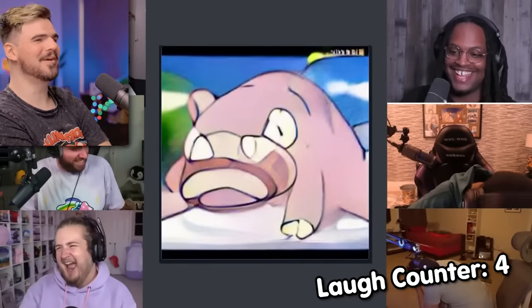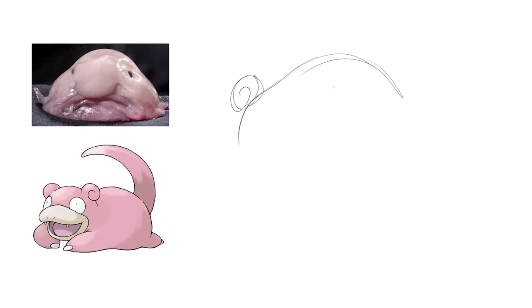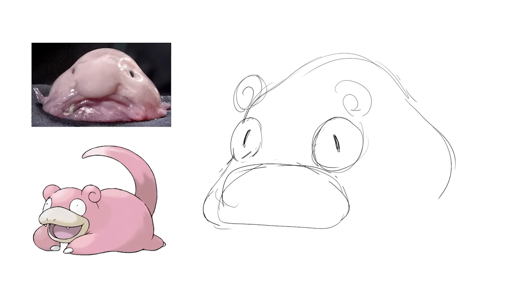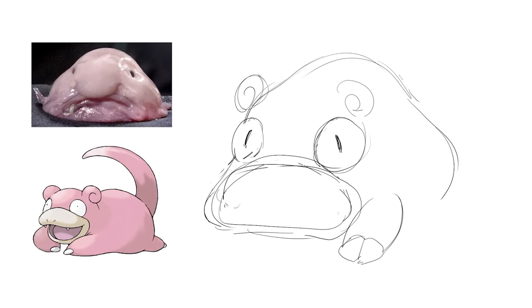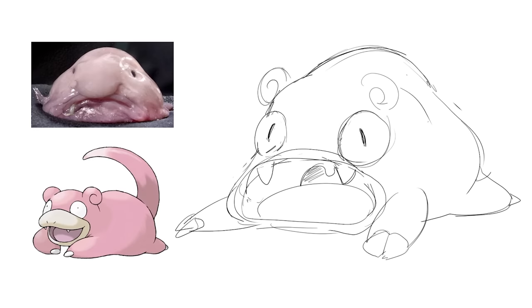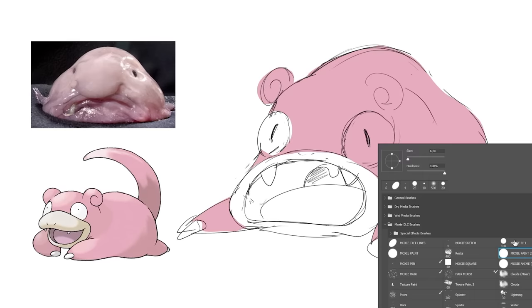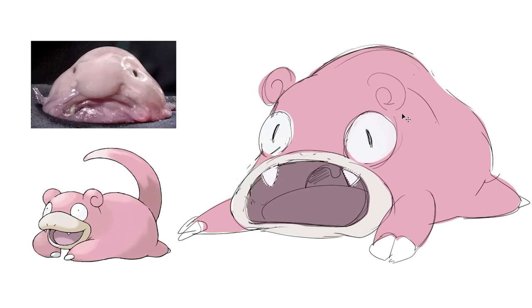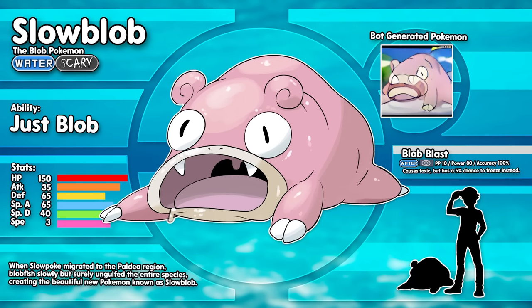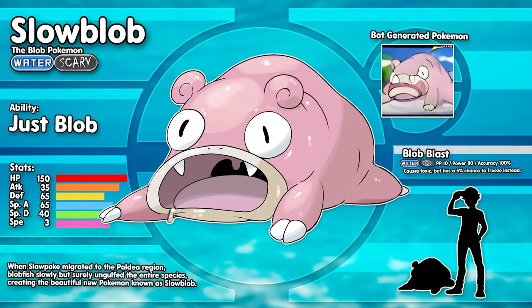Oh my god! Okay, here goes nothing. I got my reference - Slowpoke and a Blobfish, that's what it's called. As we just heard, this Pokémon literally exists because a Blobfish took over the body of a Slowpoke. So I basically made a Blob-shaped Slowpoke. I tried to really focus on getting that mouth to look like it does in the generated art, and I think I've made something acceptable based on that mess of a reference. I made his eyes just wide because this thing needs to be stupid. Here it is - Slow Blob the Blob Pokémon, water and scary type. I tried to make it look really wet like the Blobfish does in that photo, and I made sure he was drooling some ooze as well.